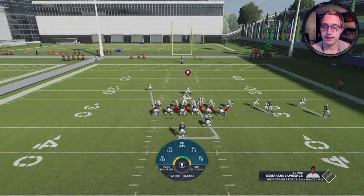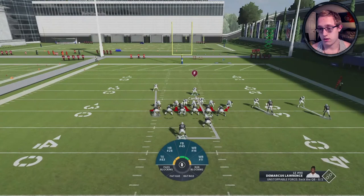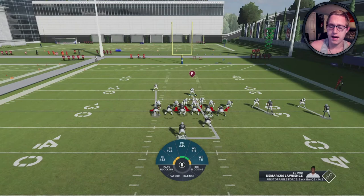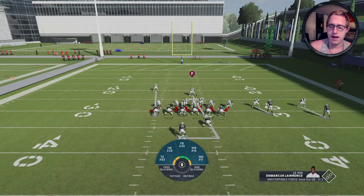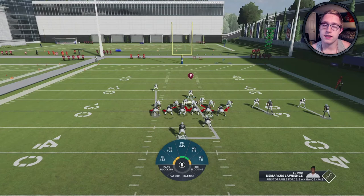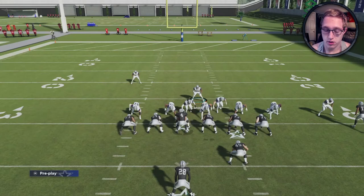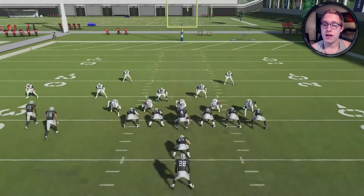To recap the controls: blitz all linebackers is right on the D-pad, down on the right stick. To press, it's Triangle and then down on the left stick — do that as many times as needed until the middle linebackers get into the defensive line. Then slant to the left: left D-pad and flick the right stick left. User the safety manned on the running back or tight end — not a receiver, or you'll leave someone open. Here we go — Jalen Smith gets there, loss of four yards, super simple.